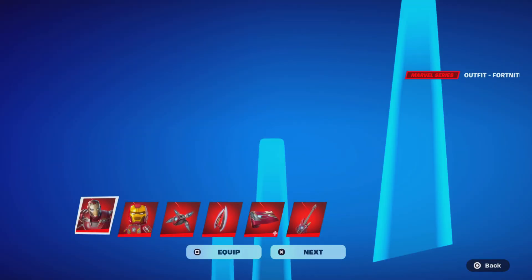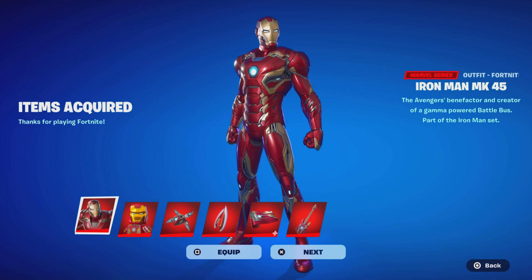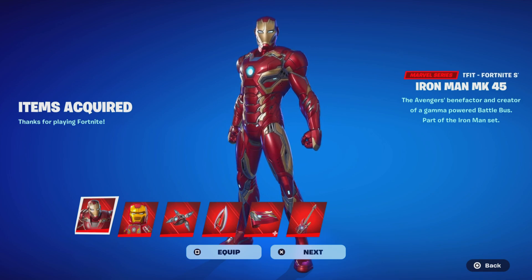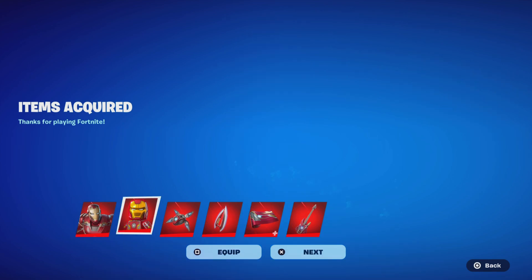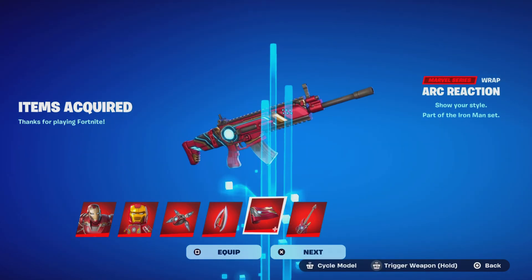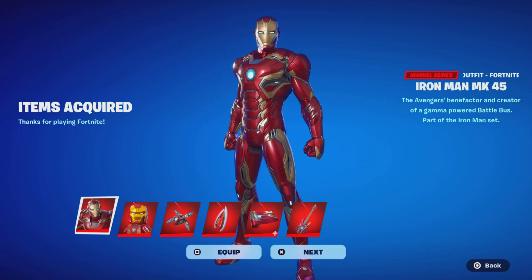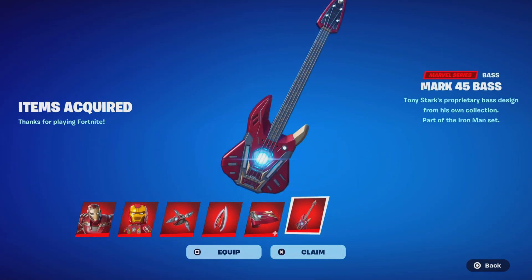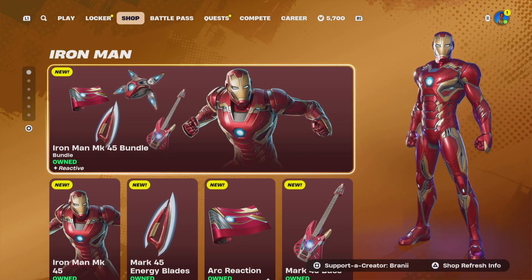We're going to purchase the full bundle because it's worth it. Here is the Iron Man MK skin — you get the Lego variant, the back bling, the pickaxe, the wrap, and of course the bass guitar, which honestly doesn't look bad at all. It looks like there may be a display issue with the screen being sideways — I wonder if that's going to stay like that. We're going to gift it right now.